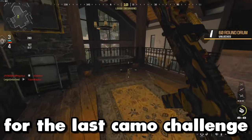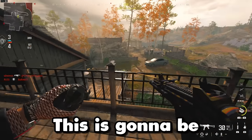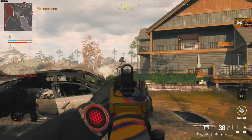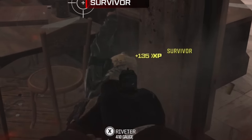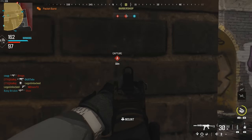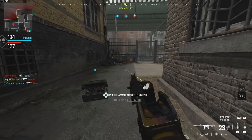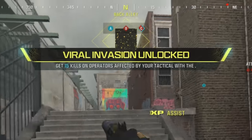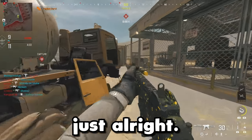For the last camo challenge we have to kill enemies who are affected by our tactical — this is gonna be the most annoying one. Hit him with the stun — oh no, he's got a shotgun. Stun kids in here! Stun kill! I'm out of stun grenades but — pick it up! Teammate do not steal this from me. Got it! Viral Invasion unlocked, let's go!